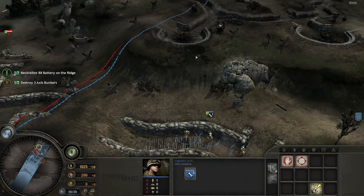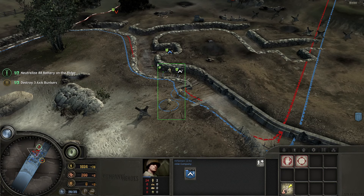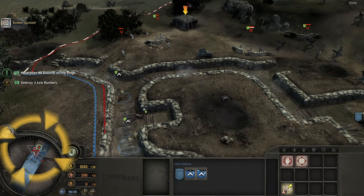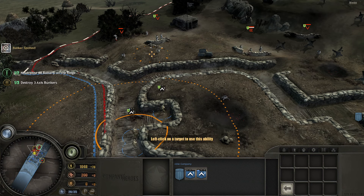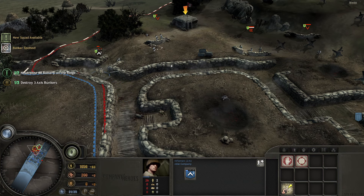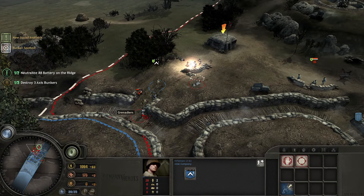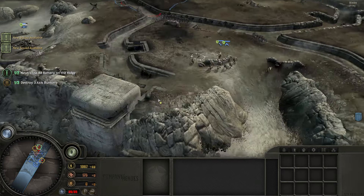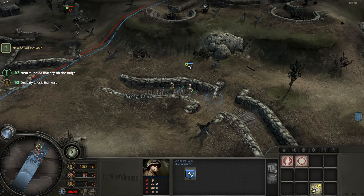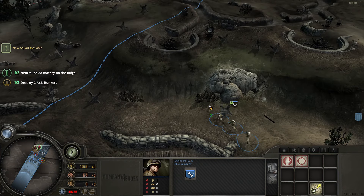There are essentially three currencies: munitions, fuel, and manpower. These build up over time based on the sectors you control. But it's not just about capturing sectors for resources — you also manage a headquarters where engineers can build a barracks to deploy riflemen, so there's base building involved too. When you capture a sector, enemies can take it back immediately, so it's recommended to place an observation post, which forces enemies to destroy it before recapturing the point.